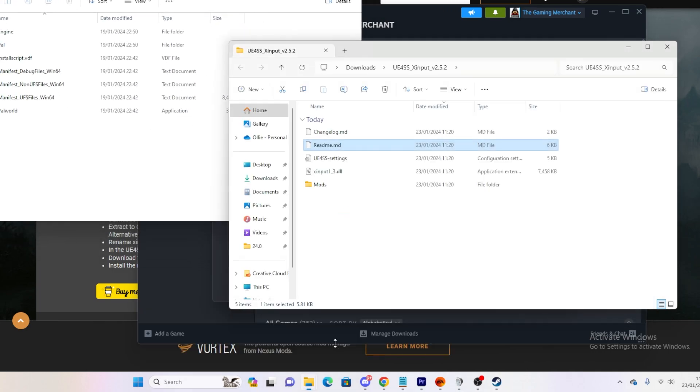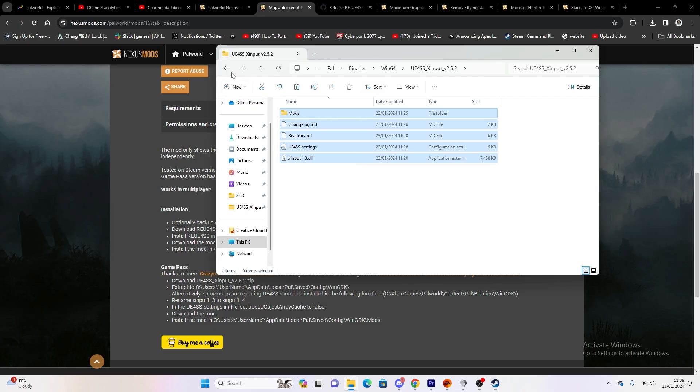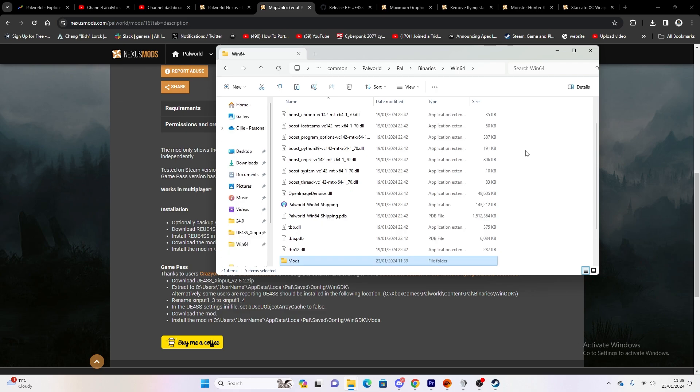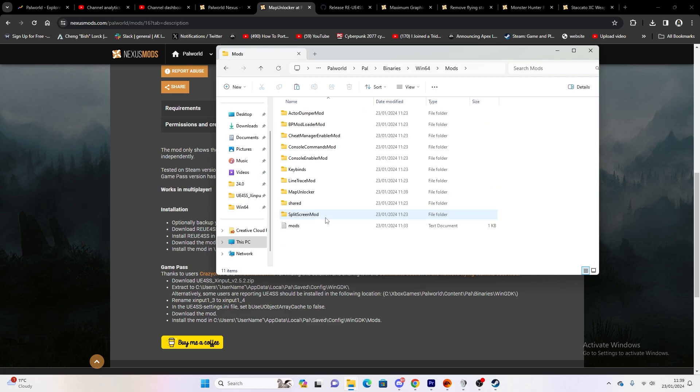We have Palworld here and the input file here. Then we want to open Pal, then Binaries, then Win64. Copy all the contents and go into the root of Win64 and paste everything there. You can then delete the original extracted folder, and then you simply put your mods in the mods folder here.